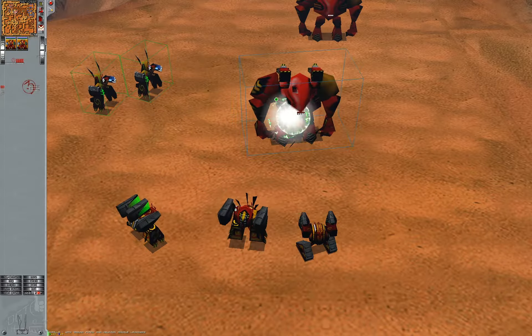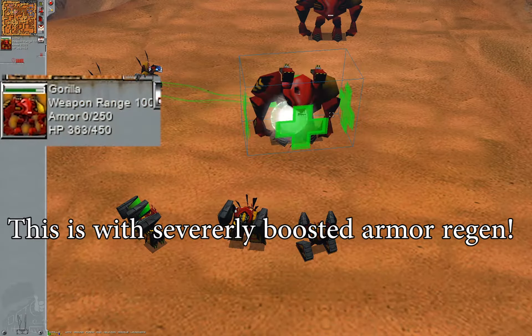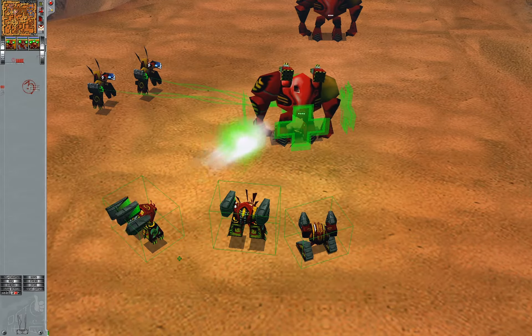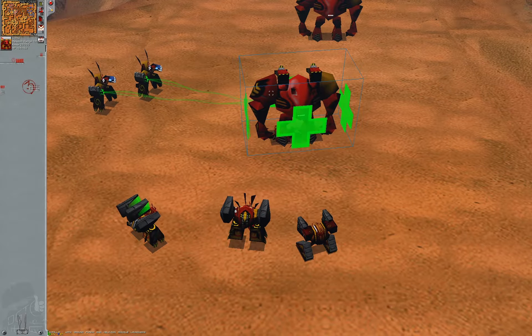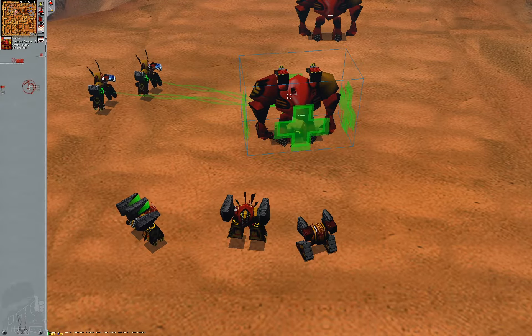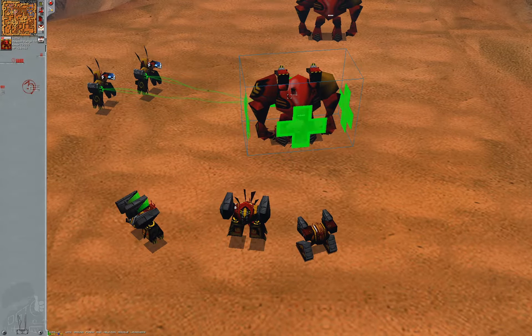Besides that, plasma rifles and cannons are a bit absurd. They melt target armor effortlessly and are often faster, longer-ranged, or even both when compared to their ballistic counterparts, leaving ballistics less desirable.